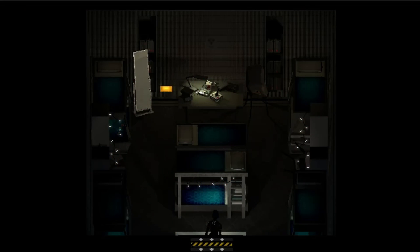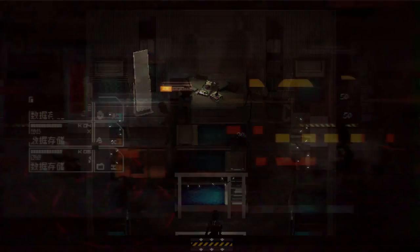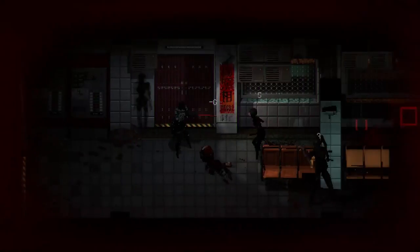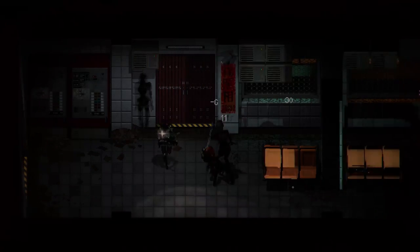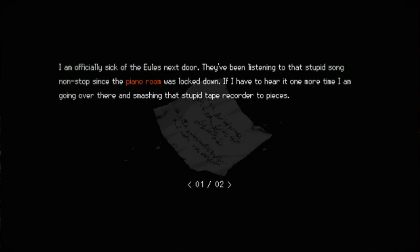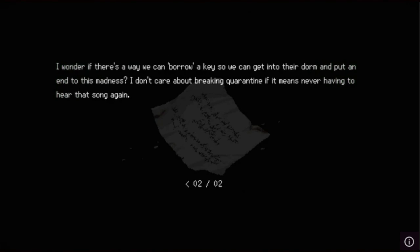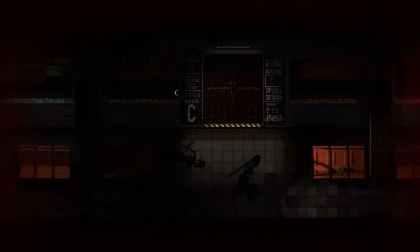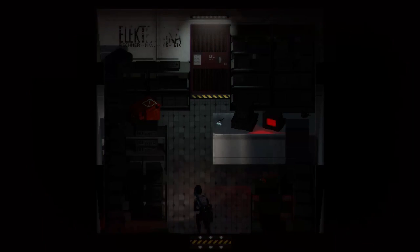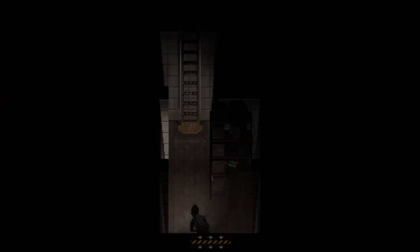We can learn more about the Yules in general from the Sapiensk dorm for the Yulers. This small room contains around 12 beds or 6 bunk beds. The corner of the room contains a mirror — an integral part of their persona maintenance — and a destroyed tape player with the tape next to it, being the tape that plays a song required for the Owl Puzzle: Swan Lake by Pyotr Ilyich Tchaikovsky. A note from a Storch reads: 'I'm officially sick of the Yules next door. They've been listening to this stupid song non-stop since the piano room was locked down. I'm going over there and smashing that stupid tape recorder to pieces. I don't care about breaking quarantine if it means never having to hear that song again.' This explains that the Storch snuck over to their dorm and destroyed the music player, causing mass persona degradation of the Yules and spreading the corruption.